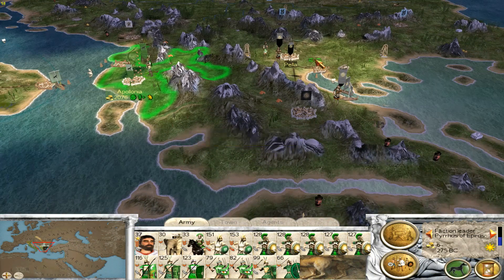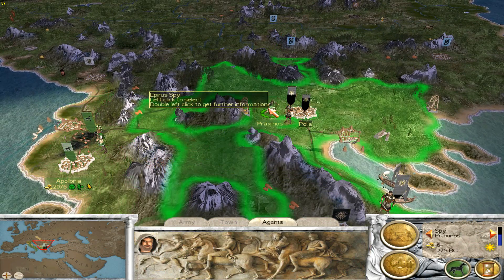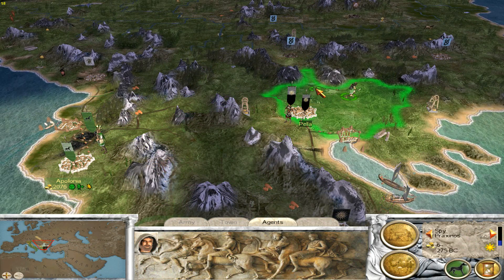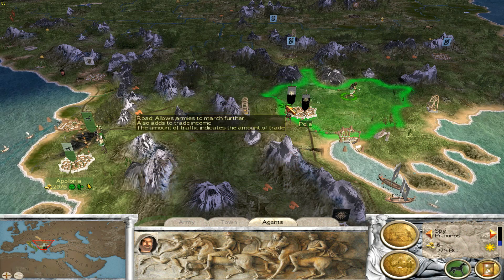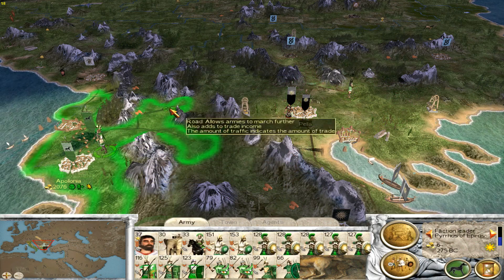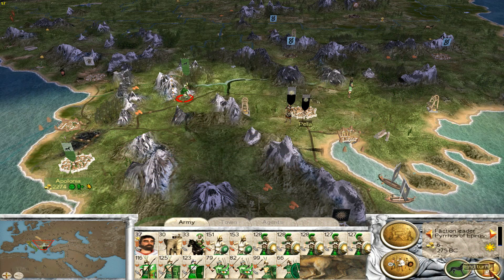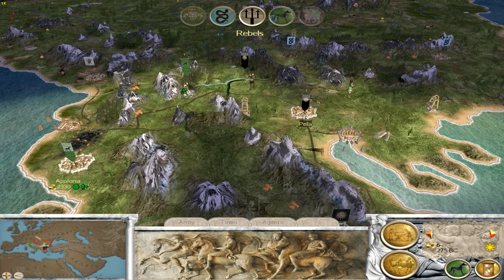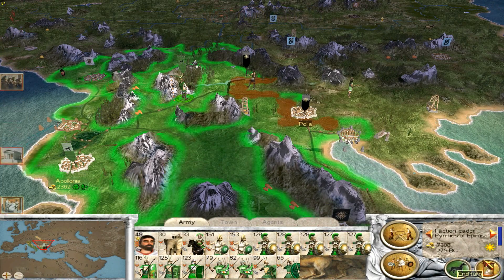Let's set our sights on Pella — I would like to go after Pella. Let's see what's up here. We'd like to go after Pella but that army's in the way. So maybe we can entice them to come and attack us. Let's end that turn and see what happens. Here they come. Now come and attack us. Nah, they won't.